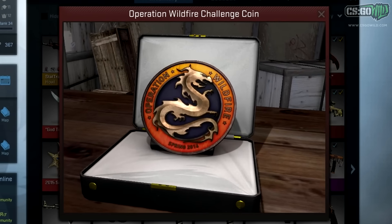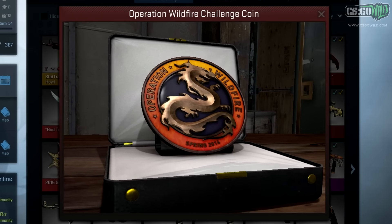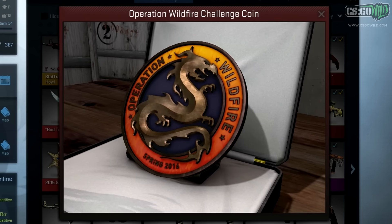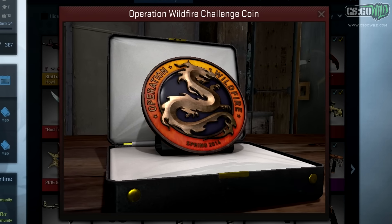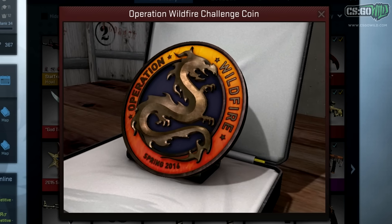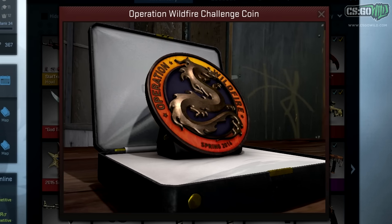If you get the Operation Pass it gives you access to the campaign missions, and there are some limits on how much you can do in a certain amount of time — you may have to wait a bit if you complete a bunch of missions. If you complete enough of the little objectives you can level up the challenge coin. The one everyone gets just by purchasing the pass is the Bronze coin, which is honestly pretty awesome looking — probably my favorite challenge coin so far.